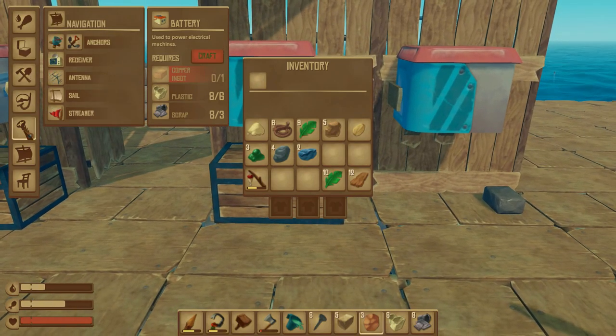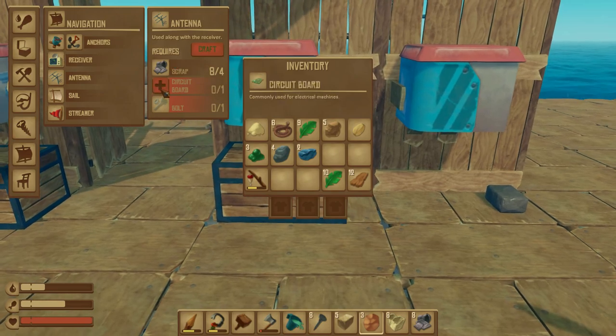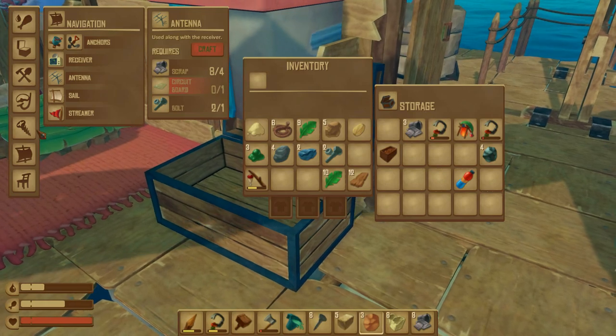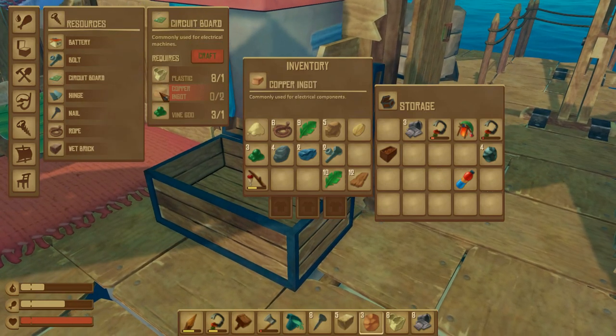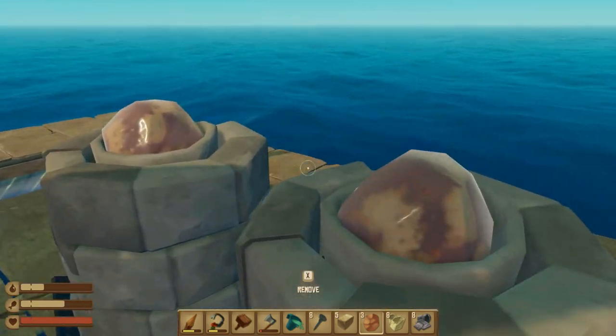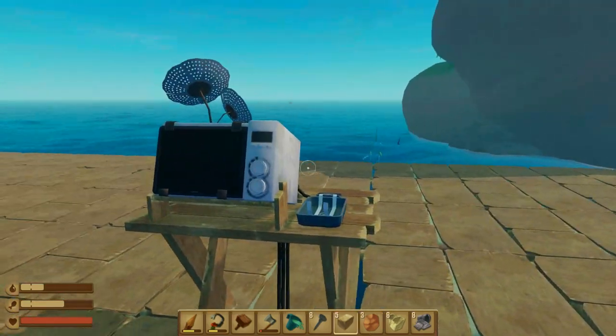So what's after that then? After you get the receiver, you need the antenna, which means one more circuit board and one more bolt. We have the bolts. So the circuit board once again requires some more copper — it's a good job we're smelting down two, because we're going to need three. So wait until they're done, then we'll do all that and we'll see just how this thing works.